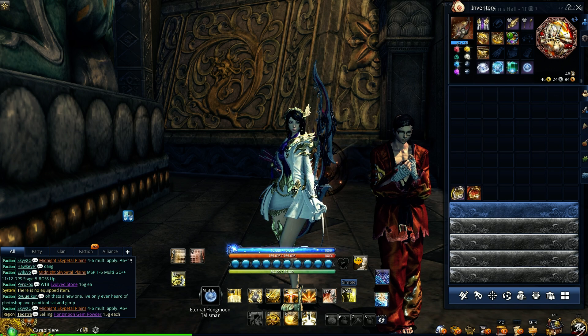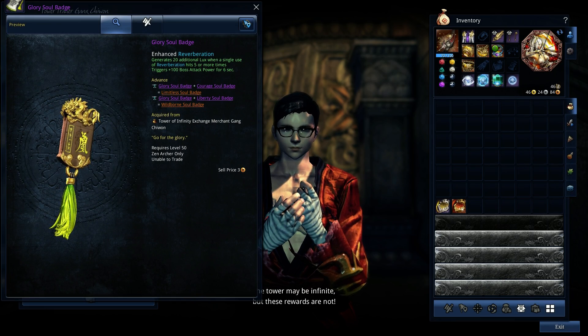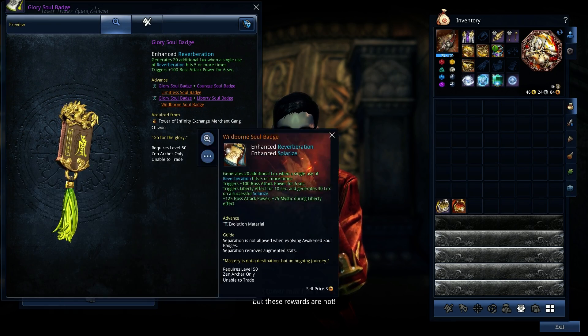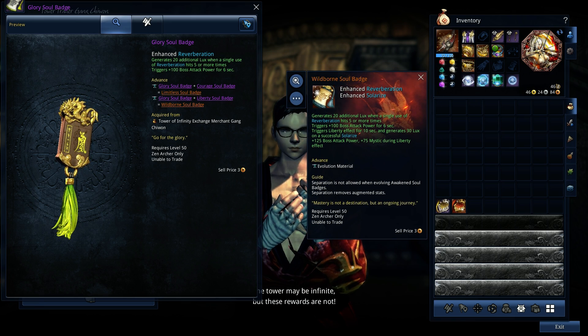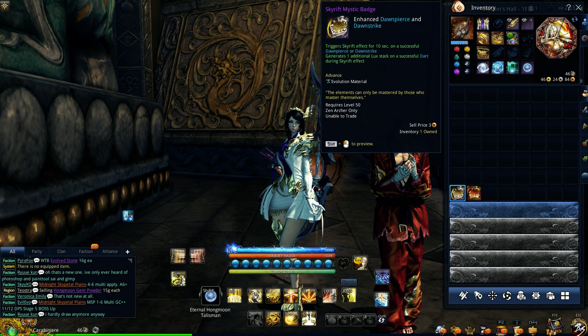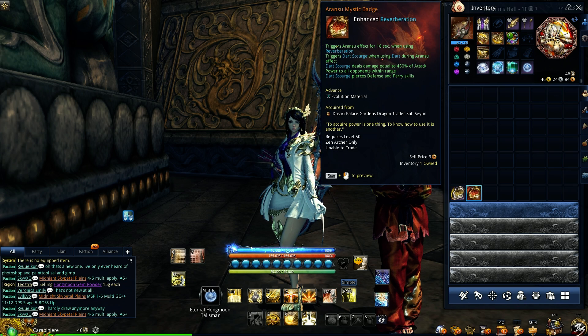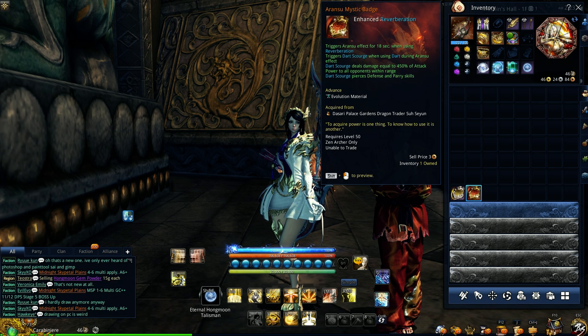Soul Badges: start off with Glory, and then fuse it into Wildborn, which requires Liberty. Mystic Badges: you go Skyrift, Aransu, and then Thornbreaker, which is from Scarlet Conservatory.